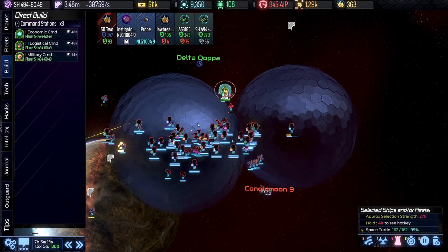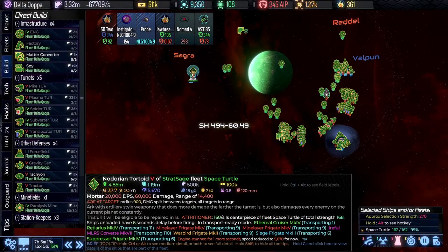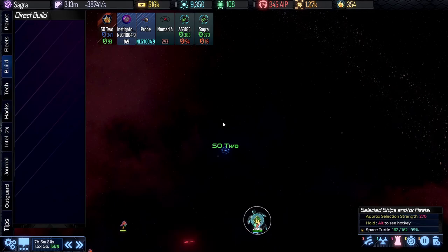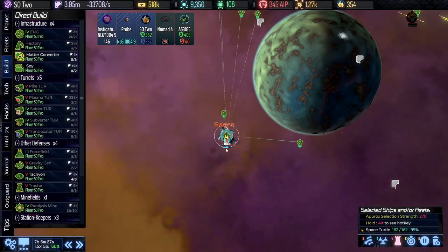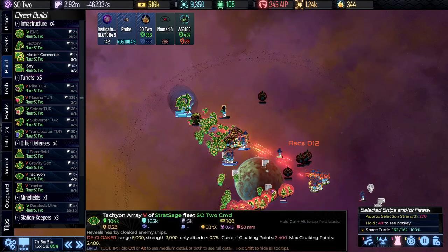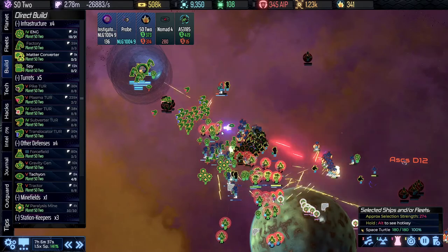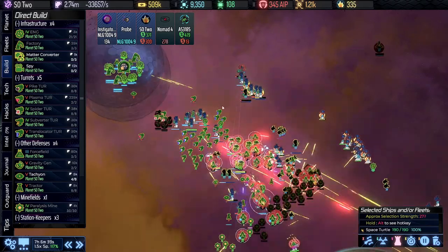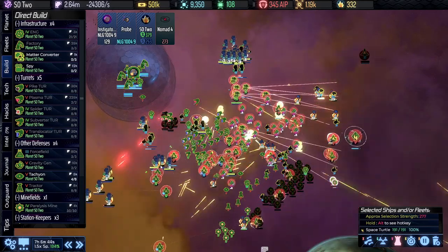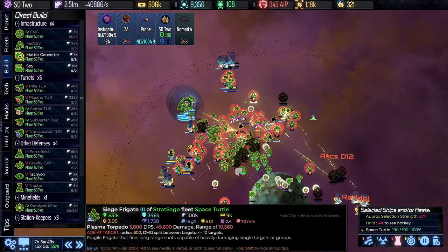The Space Turtle is trying to get through to Delta Copa and it's being harassed. Now it should be able to get in. We are not looking good at the moment, but that may change — we're definitely giving it a better fight now in any case.